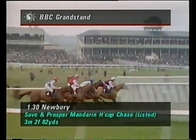The first of the 21 fences, with Polyphemus the leader from Brown Windsor, Solid as a Rock. Door Latch on the outside, Mount Parson, Golden Friend, and Smart Tower — just the back marker. Polyphemus and Brown Windsor as they come to the second, an open ditch now, Polyphemus and Brown Windsor from Solid as a Rock.